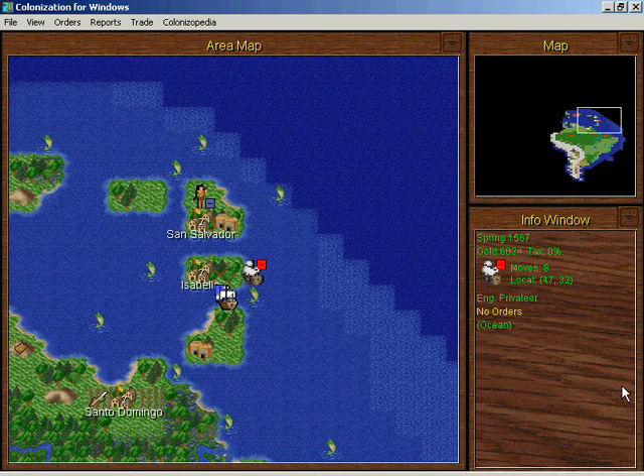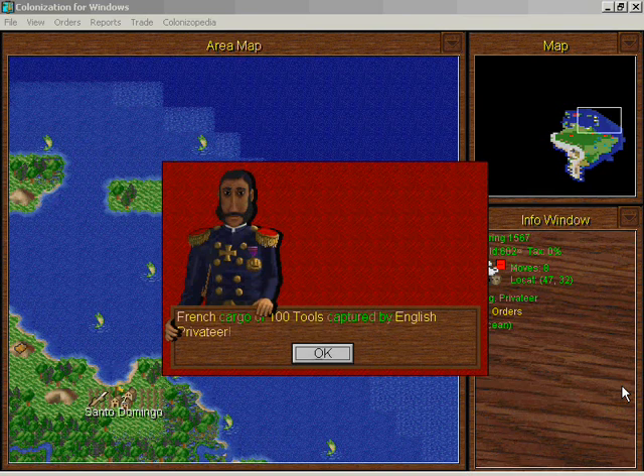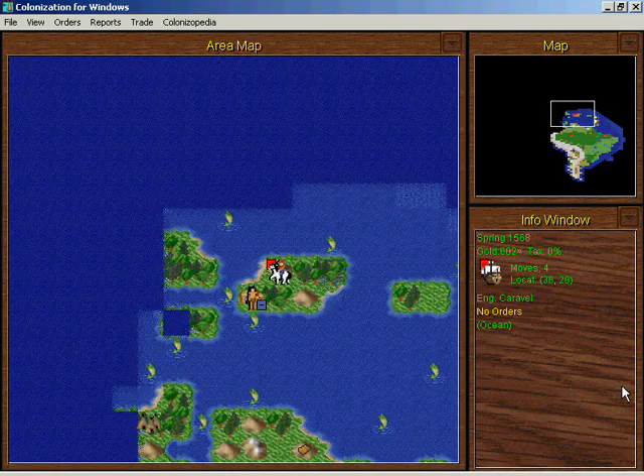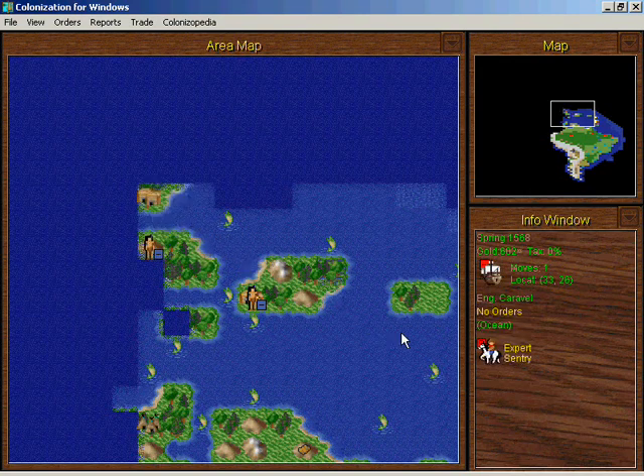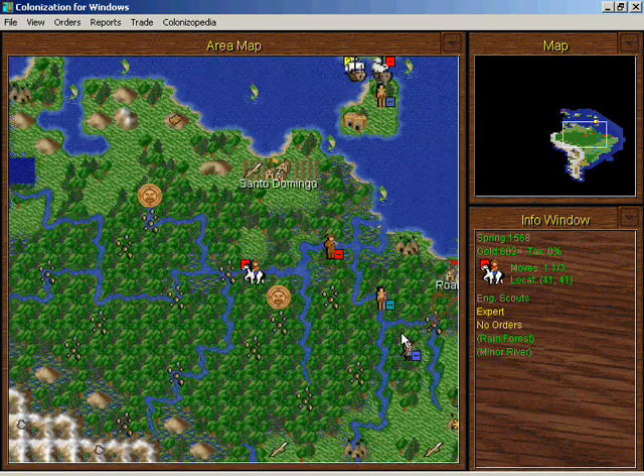This wicked French caravel is in my way — I don't think they have much of a chance. A hundred tools are now ours, and the French caravel has been damaged. That is the power of a privateer!